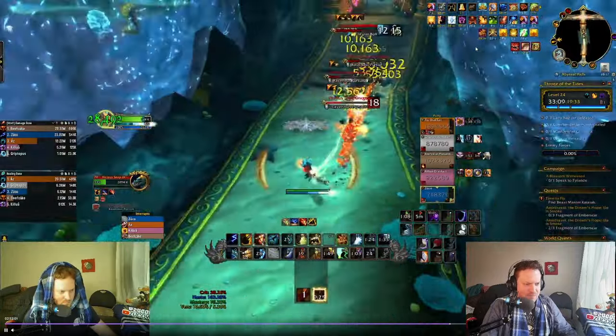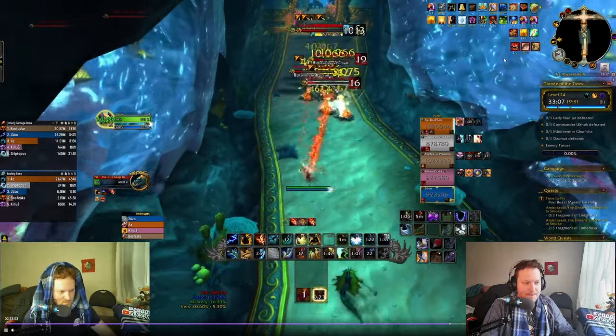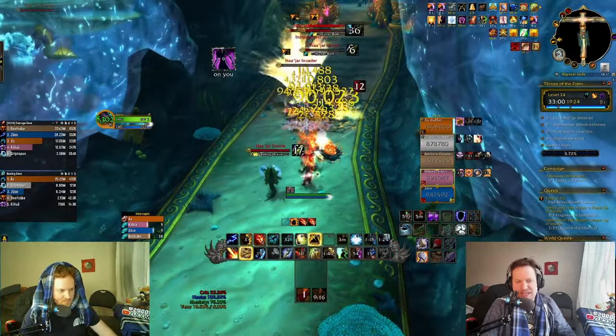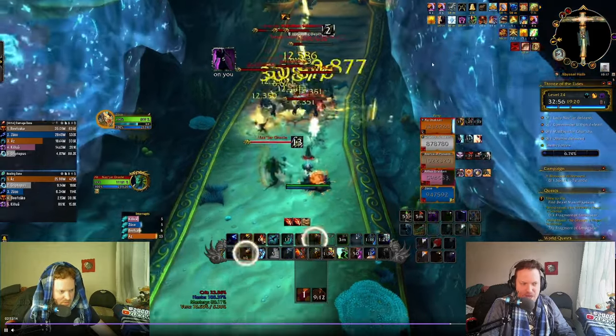Here comes the proc — this is what you get rewarded for. You get rewarded for pressing Lava Burst. Boom! That feels so good. So that's what you're looking for — this is why you prioritize pressing Lava Burst. It is very, very important to do that, or else you're not going to have any damage.